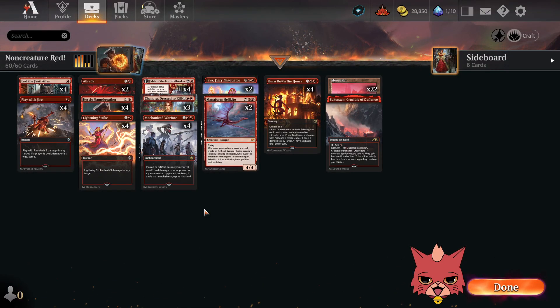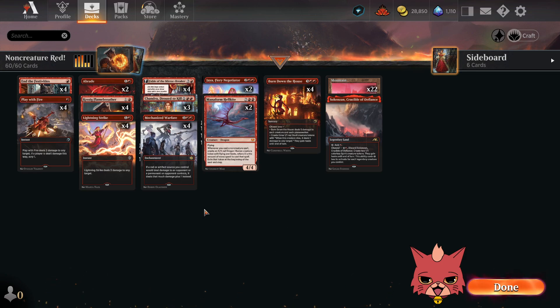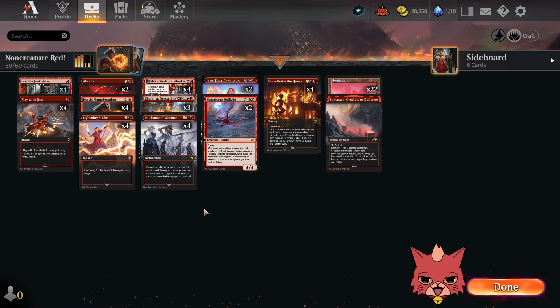Alrighty guys, we're back for some non-creature red, and this is a Brothers War standard brew. We're gonna go over the deck, then hop right into some ranked. For anyone who may not know, I'm Redcat and I play aggro decks and any decks with red in them. We do have that Discord link down in the description if you're interested in joining.